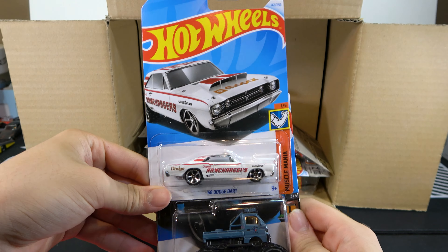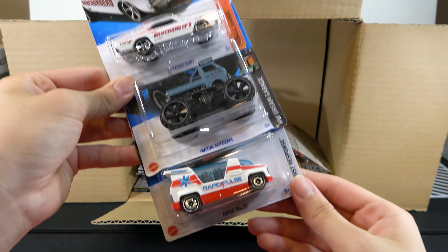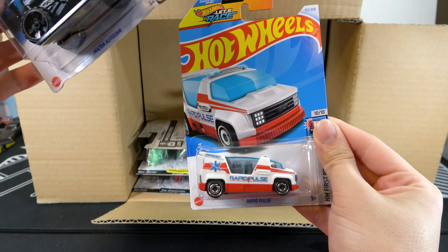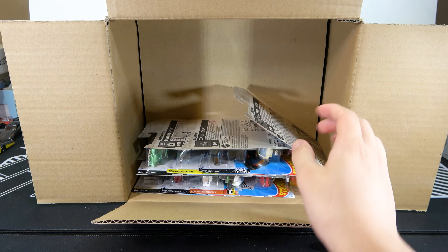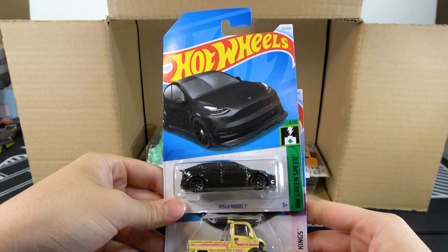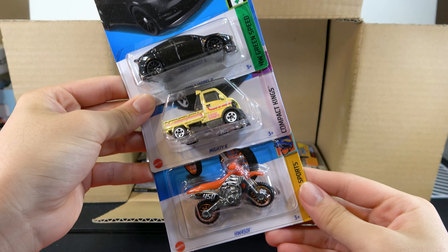68 Dodge Dart, Mazda AutoZam, and Rapid Pulse. Then we have the Tesla Model Y in black, MyDK, and HW450F.